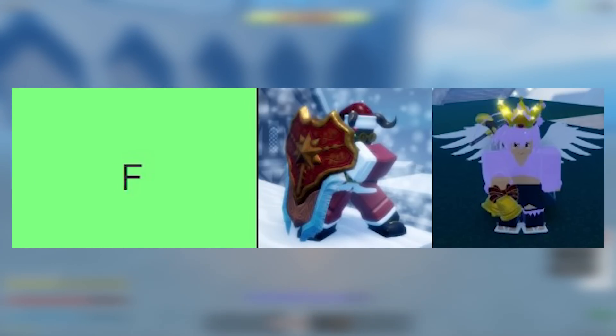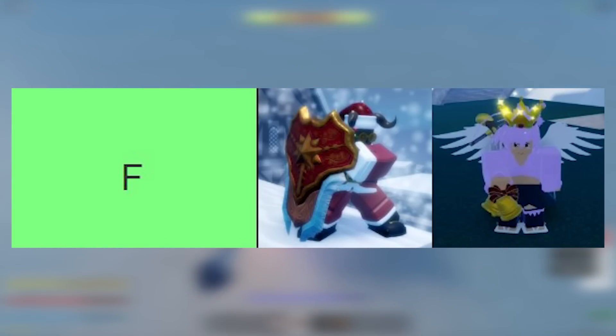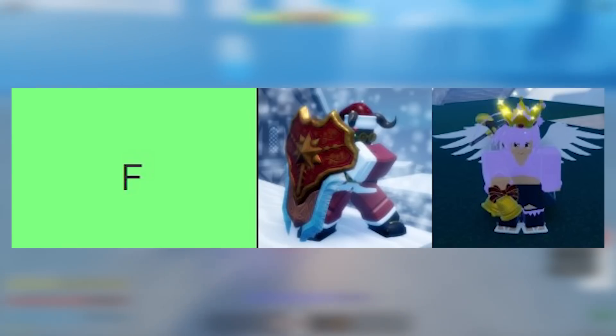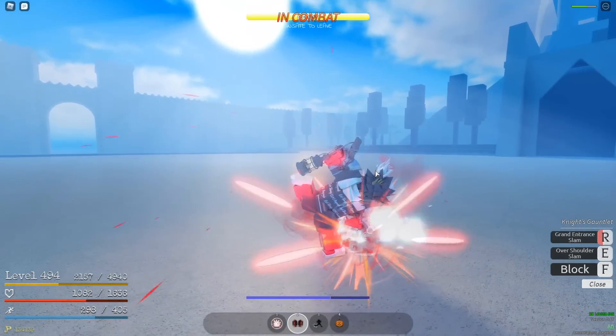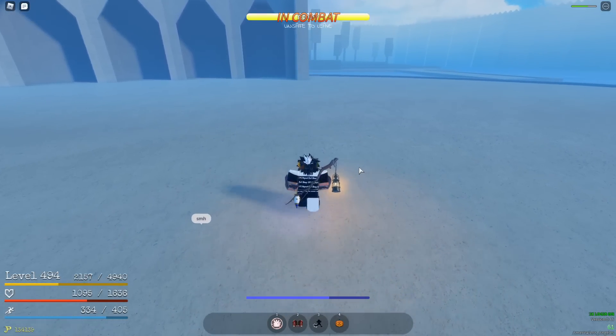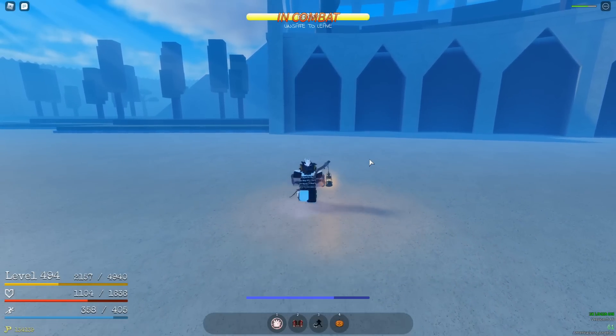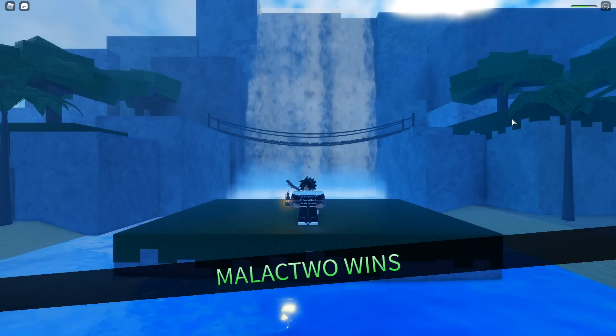F tier has only two weapons: Festival Shield and Santa's Bells. Festival Shield is here because it does poor damage, has awful damage scaling, slow swing speed, and very low range — it's the only weapon that gives you slow M1 speed at close range, which absolutely sucks. Both skills are bad; the counter is likely one of the worst in the game and the grab is okay at best. It has no grinding or PvP capability.